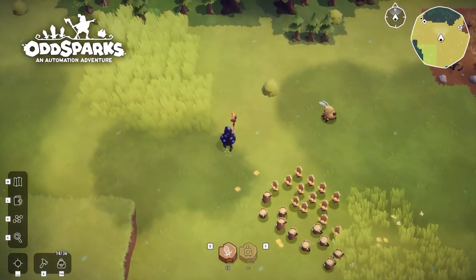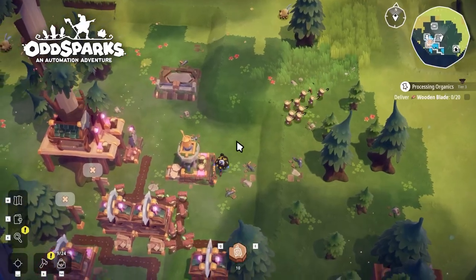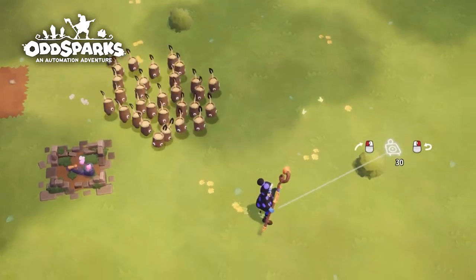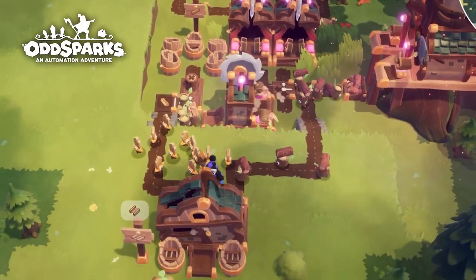Look at some of the sparks that you can get early on. Just make sure you find the correct shrine to create the sparks you want. Stumpy Sparks are the most basic of sparks — they are the backbone of your ever-growing spark production.